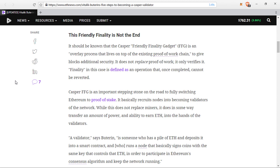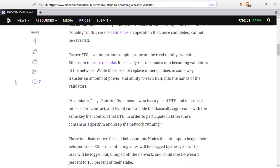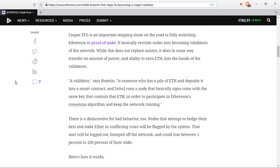This is going to get very interesting very fast, especially when you learn exactly what it takes to be a validator and exactly how large a pile of Ethereum you actually need in order to start validating. There is an incentive against bad behavior: any node that attempts to hedge their bets and stake ether in conflicting votes will be flagged by the system. That user will be logged out, bumped off the network, and could lose between one percent to one hundred percent of their stake.